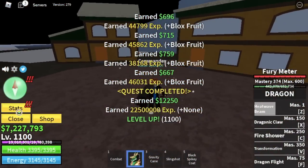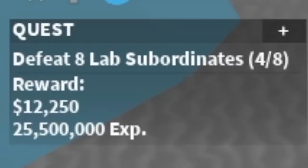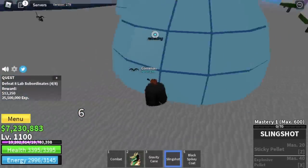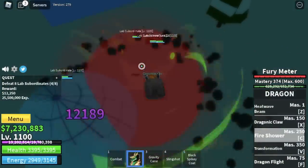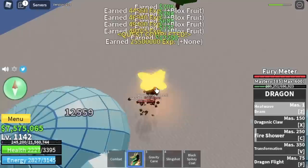Leave Snow Mountain at level 1100. Stat check: Melee 570, Defense 620, Blockfruits 2110. Next area, Hot and Cold. We're going to start with the lab subordinates — you can lure four at a time. Use your Z and C skill, and that's it. You're going to need to do this twice to finish a quest. The goal here is level 1150.